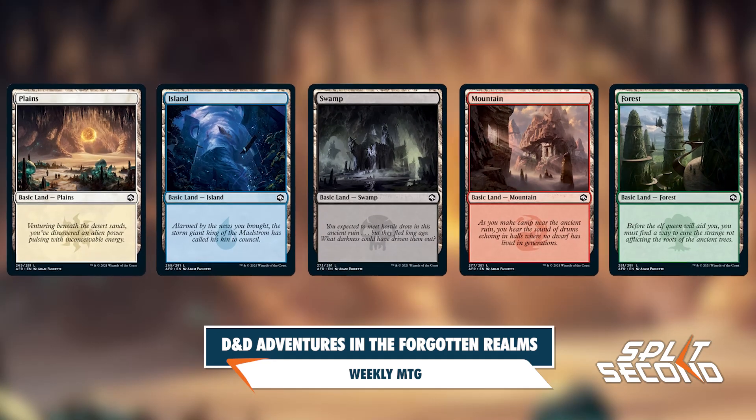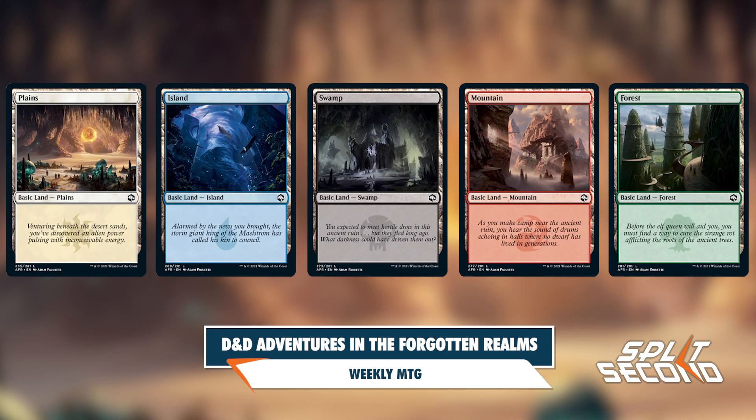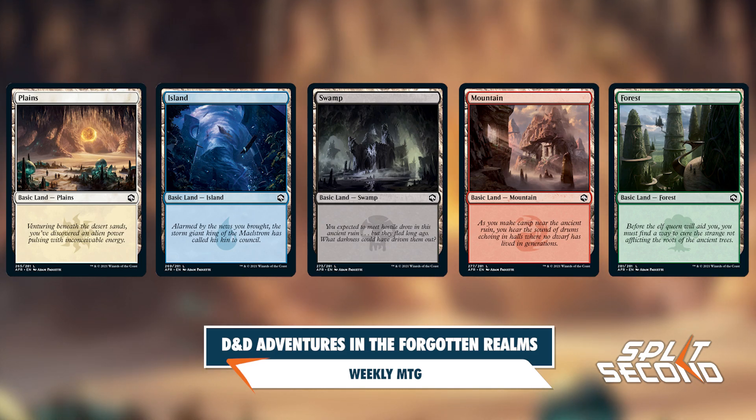The first cards we get to see from the set are the basic lands, which for the first time ever will feature flavor text. Each piece of flavor text is written like a prompt that would be provided by a dungeon master.